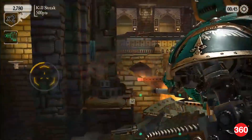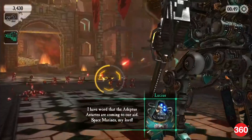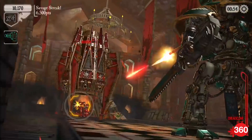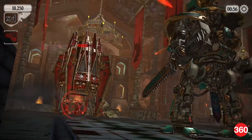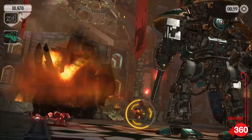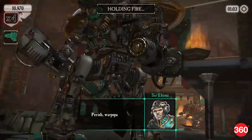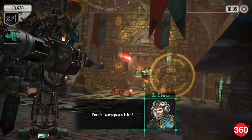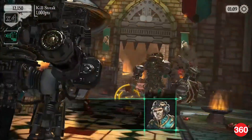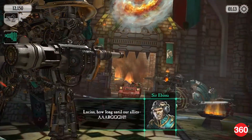First up was Warhammer 40,000 Freeblade. This is an on-rails shooter that takes place in the distant future, where you're a giant robot killing orcs, space demons, and all sorts of abominations. Gameplay was buttery smooth on the Galaxy S8 and S8 Plus, with no stutter even at native resolution and with Game Mode and Game Launcher turned off. You could be mowing down orcs or engaging in fisticuffs with giant weapons of death, and the action didn't skip a beat. It was even smoother at the lowest 720x1480 resolution, but the trade-off in graphical quality wasn't worth it at all.